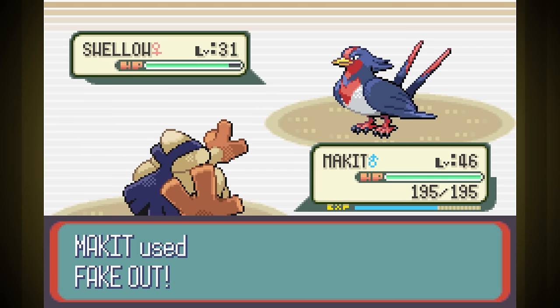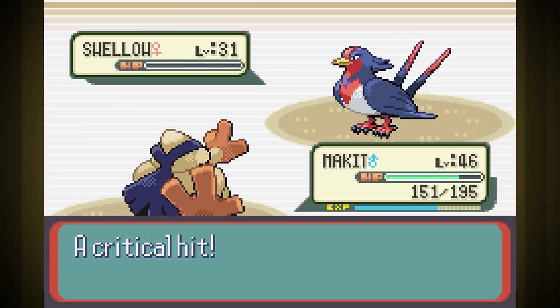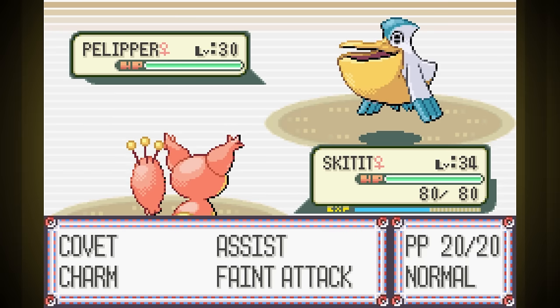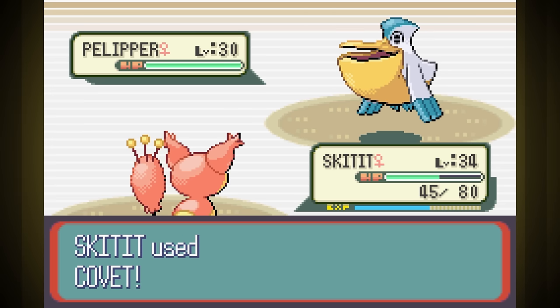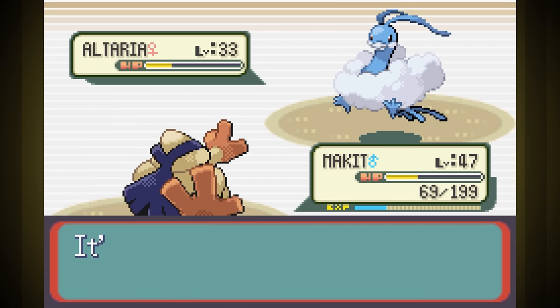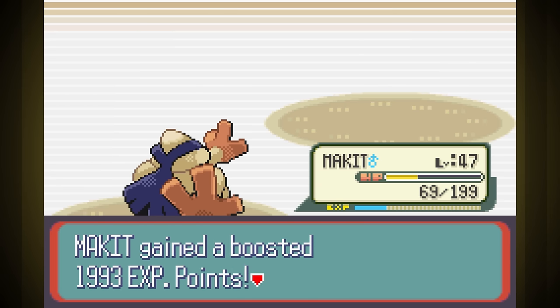After grinding up Skitit, I try the Flying Gym. Swellow is first — I hit Fake Out, get hurt by Aerial Ace, and take it down with Rock Tomb. Skarmory is neutral to most attacks so I go for Vital Throw — two hits took it down but we're taking a beating. For Pelipper, I switch to Skitty to sacrifice it so I can use Fake Out again. We manage Charm to lower its attack, Skitty gets a lucky crit before going down, and back to Makit we Fake Out then bury Pelipper with Rock Tomb. Last is Altaria — it uses Dragon Dance but we take it down with Rock Tombs. With that win, our Pokemon will now obey up to level 70.